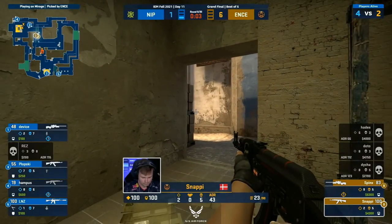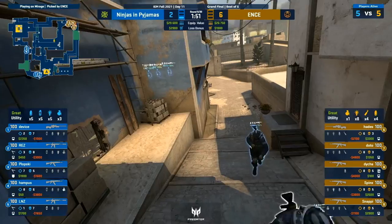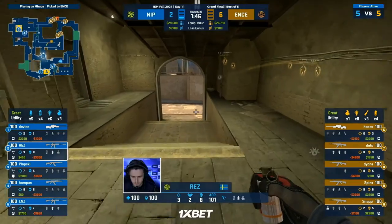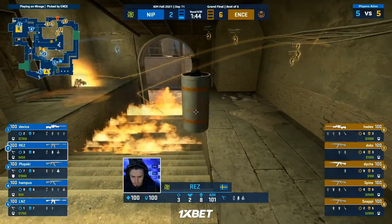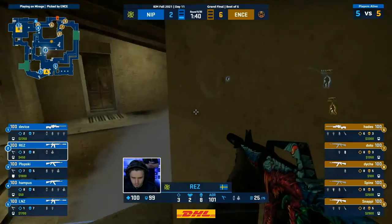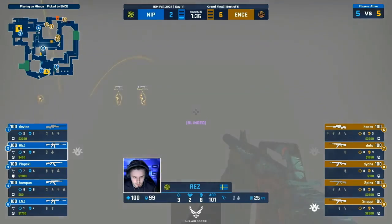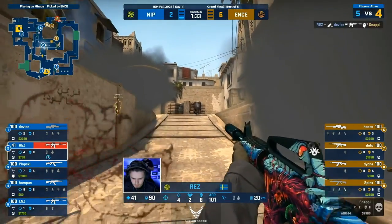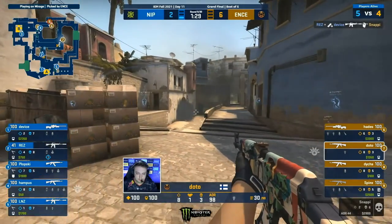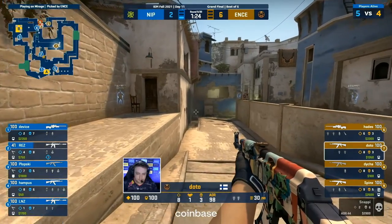One of the things that was really positive for NIP there — first of all they didn't buy on the fake, but second of all they had a lot of utility left here. They do have a bit of a buffer to work with now. They are going to get the loss bonus of 1,900 in the next. So a buy in the next round wouldn't be outside of the realms of possibilities. We're not seeing anything too crazy pacey from ENCE immediately — they just wait for the initial move, and now they come with the second wave. And that's aggressive Rez — clashed in by a Device. One for good measure on the retreat. An early first blood for the Swedish roster closing this gap.